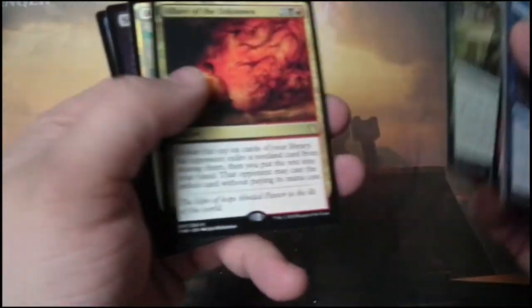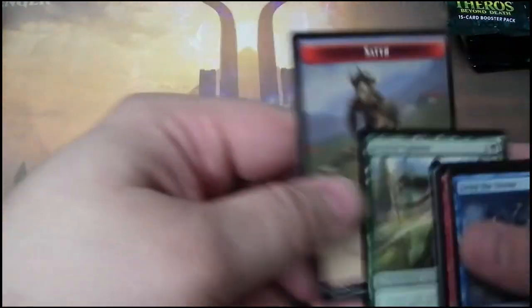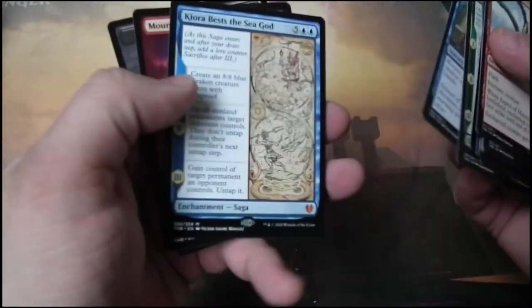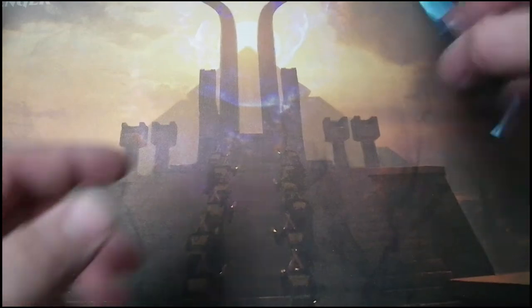Allure of the Unknown — it's a nice Commander card. That pack was super easy to open too. Kyora, Beast the Gods — or Sea God rather. Getting to the end. I've seen two Gods.